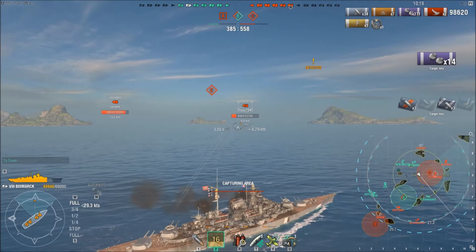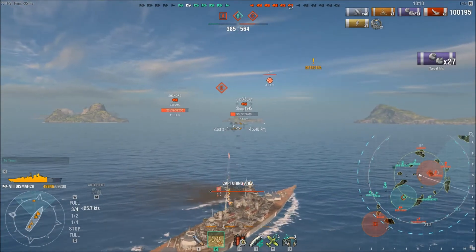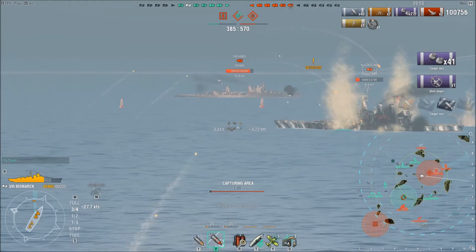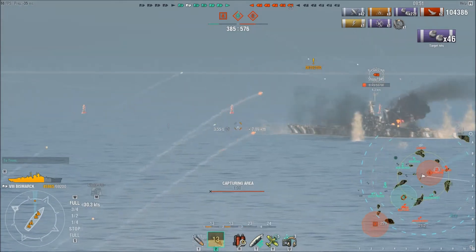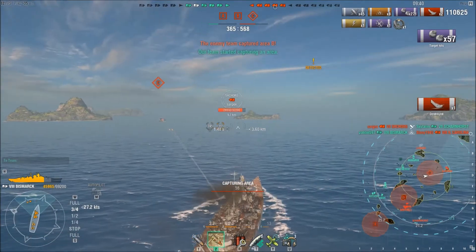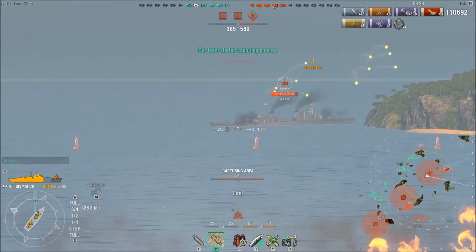I do 9,000 damage but don't get a citadel — this gentleman was broadside but he is turning away from me. Now there's no way he cannot know I'm here. I'm just going to turn in and stay angled so his shells really can't do much damage to me. I'm aiming up into the superstructure a little bit because he is angled — if I was shooting into the hull the shells would just bounce harmlessly off. I still want to stay angled and not give him any of my side that I don't have to.